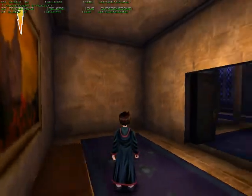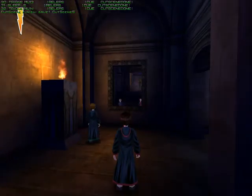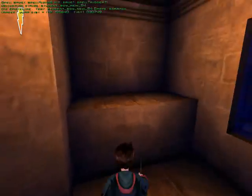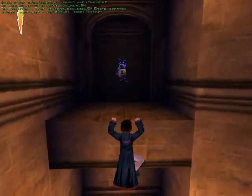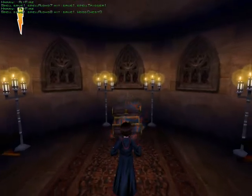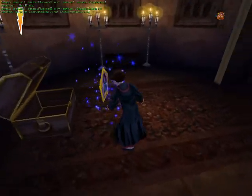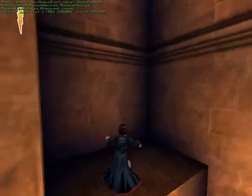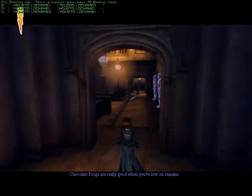Stage Left opens these doors. There's supposed to be a secret room around here and I'm going to be the first to find it. I'm going to check out the secret area really quick. Alohomora! Chocolate frogs are really good when you're low on stamina.